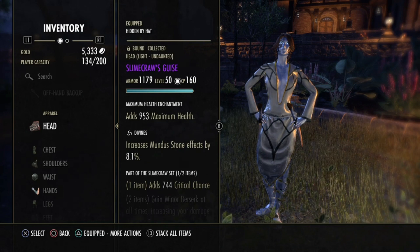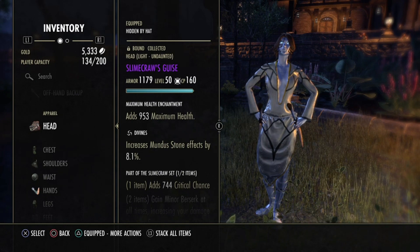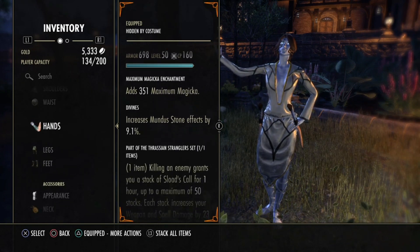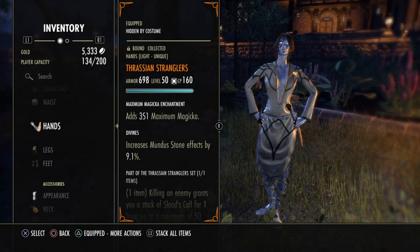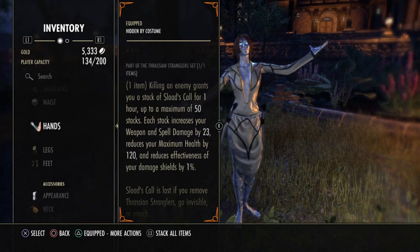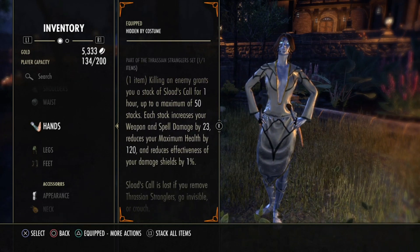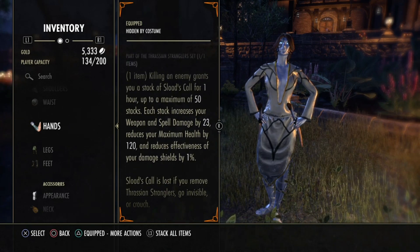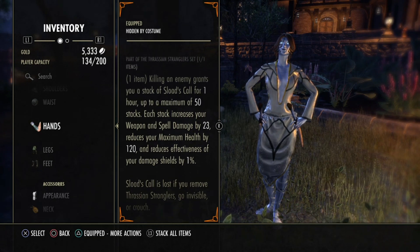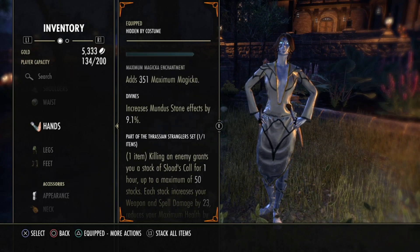One-piece monster set, Slime Crow, just to get a crit chance — it is divines with the maximum health glyph. Everything else is maximum Magicka, keep in mind. We are using the mythic item, the Tassian — also divines, also light armor. When you kill an enemy, you basically get a stack up to 50%, and you cannot crouch or travel with that. The negative effect that reduces the damage shield doesn't matter. You get 1150 spell damage which lets you nuke things right away.